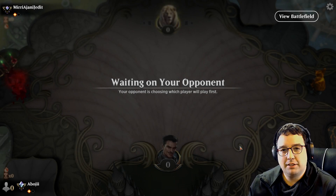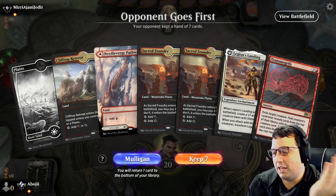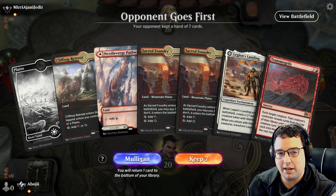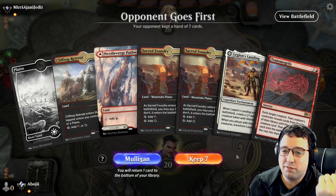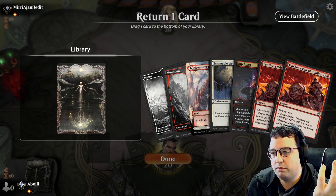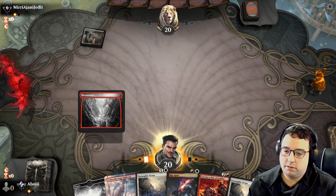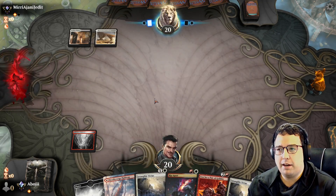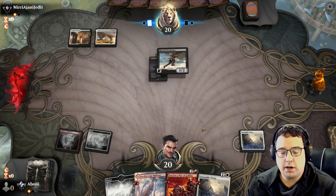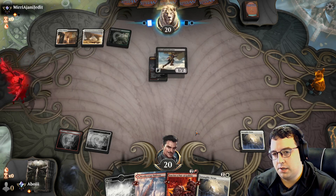We also have cards that pump our tokens: three copies of Heroic Reinforcements, which creates two 1/1 white soldiers and gives all creatures +1/+1 and haste until end of turn — a great finishing card. Four copies of You See a Pair of Goblins from the D&D set, which can either create two 1/1 red goblin tokens at instant speed or buff all creatures +2/+0, really good for ending games suddenly. We also have Intangible Virtue, which gives all creature tokens +1/+1 and vigilance.